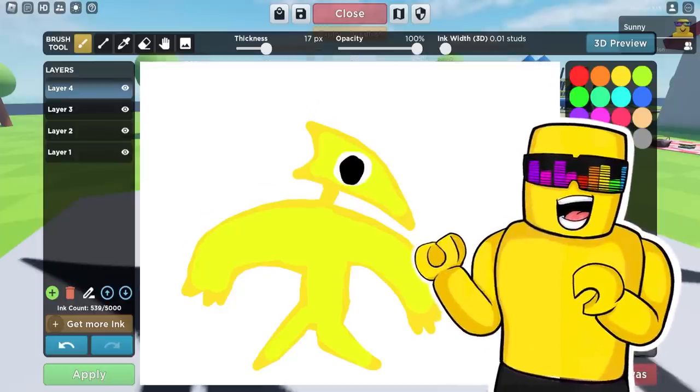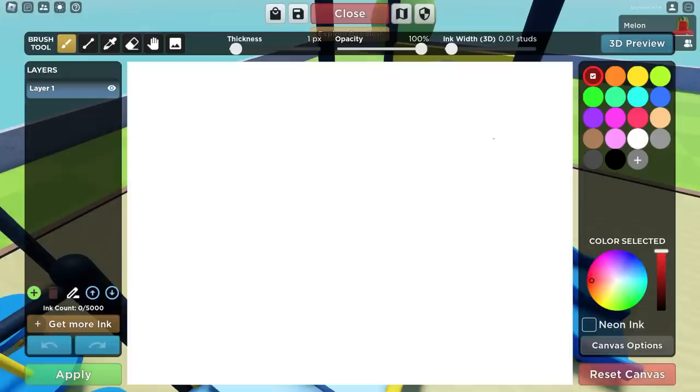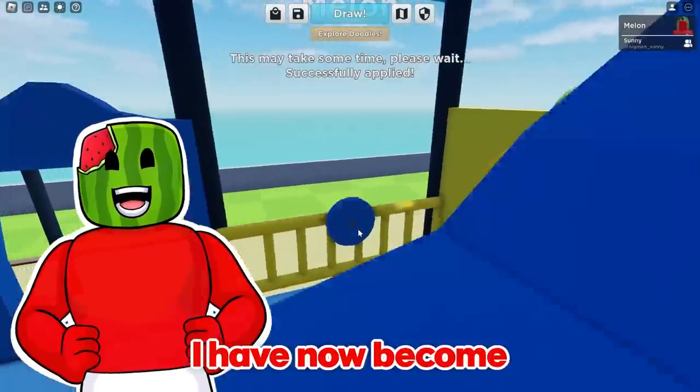This is perfect. I'm actually gonna give him some little creepy teeth like this — red teeth. That's him eating you on his beak. Guys, I'm gonna make myself a little melon sandwich. I've kind of got to make myself invisible here, so boom bong. Melon sandwich created. Apply. I have now become the melon sandwich.